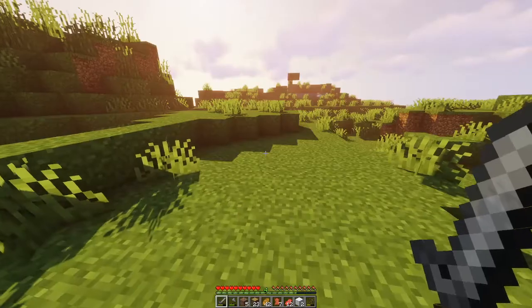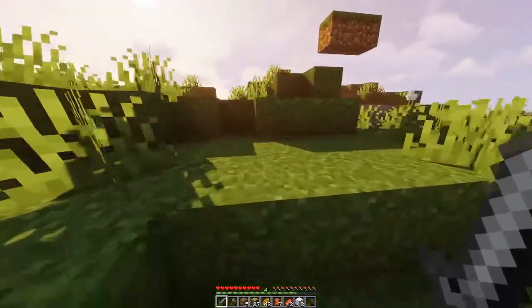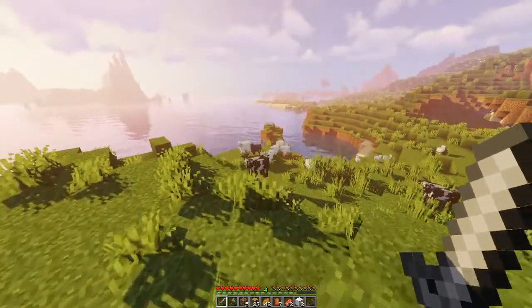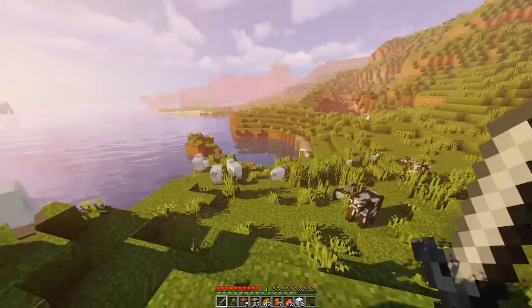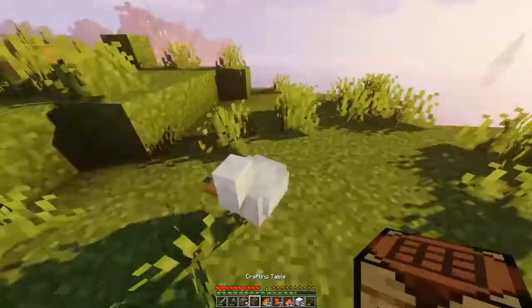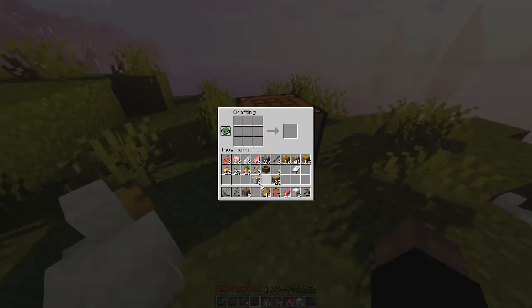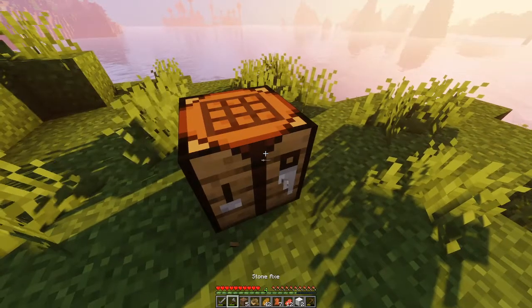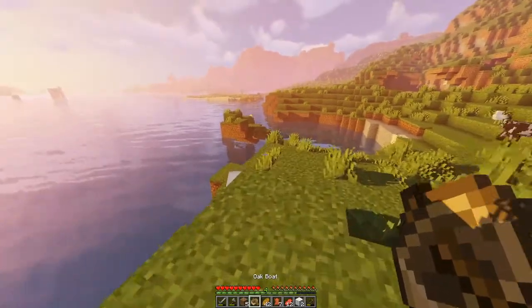Let me turn my render distance down a bit more, I'll put it at 20. On Xbox it only has close, normal, far — whereas PC has a slider. That's so many animals. I'm gonna make a boat — do you need a shovel for a boat? You don't — hell yeah! That might be only in Bedrock Edition which is what Xbox has.